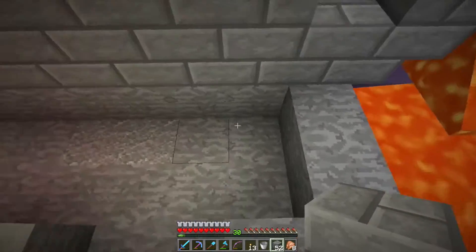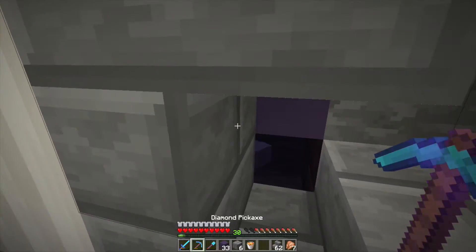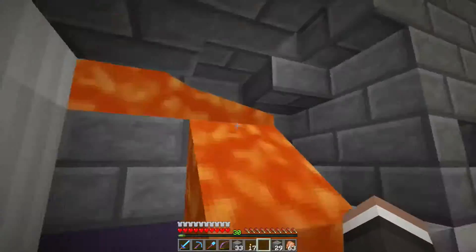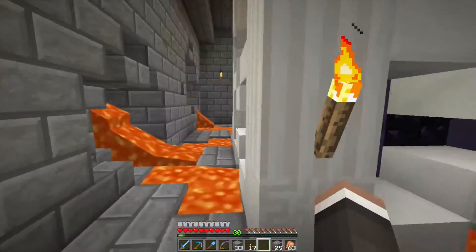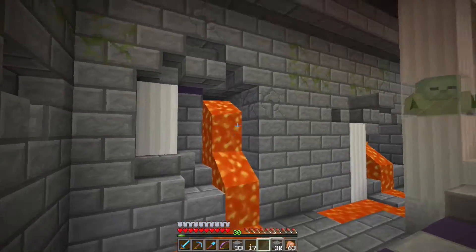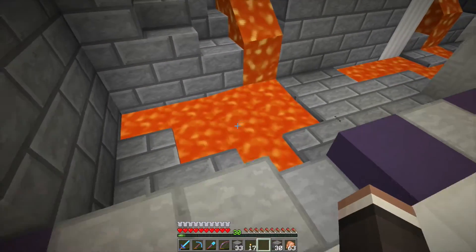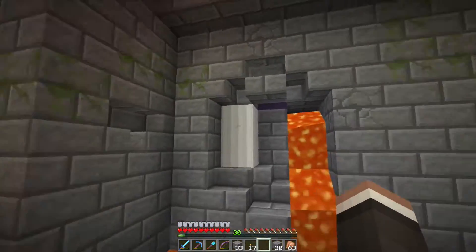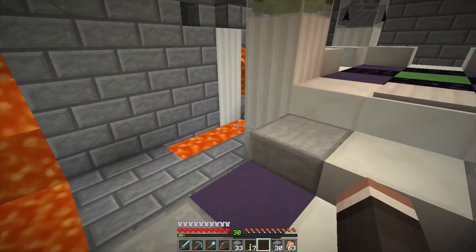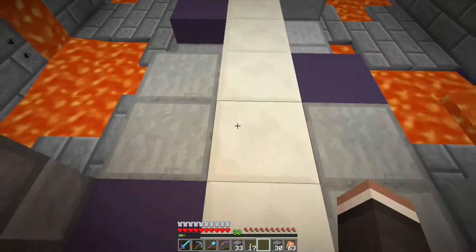These little lava fountains are a really nice touch. When I was first designing this room I was thinking I'd use water, but I've never really done anything with lava because I always thought it was super tacky. I don't think I overdid it, especially because I feel like the end and the nether are really closely tied together. Every time I think of the nether I think of lava, so I thought this would be a fitting touch.